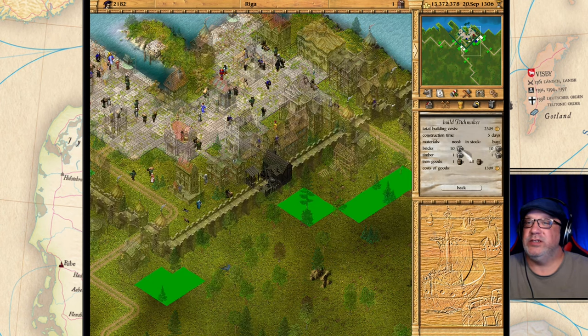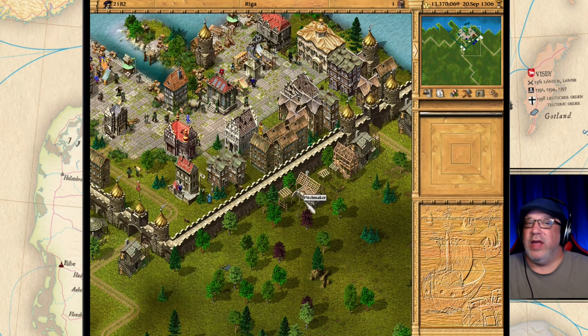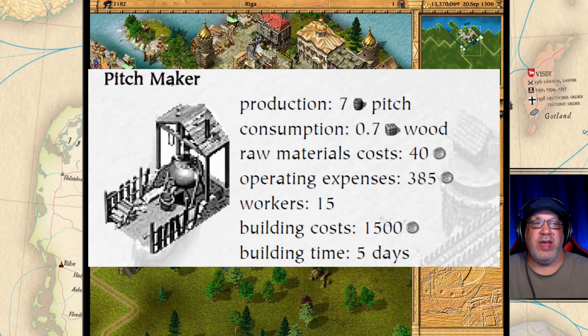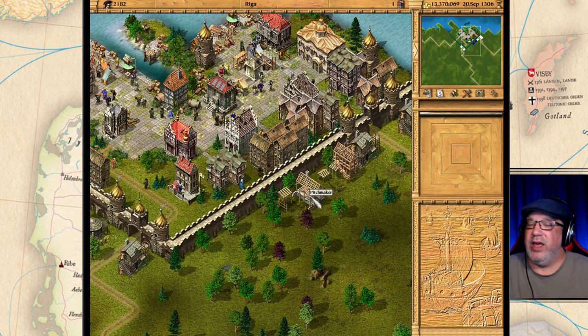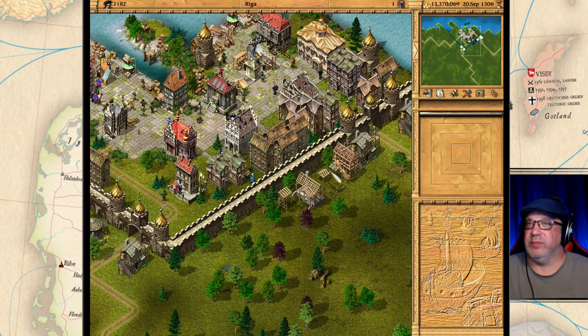The next building is the pitch maker. The pitch maker creates seven barrels of pitch and consumes 0.7 loads of wood. It produces pitch, and you need pitch to fix your ships.